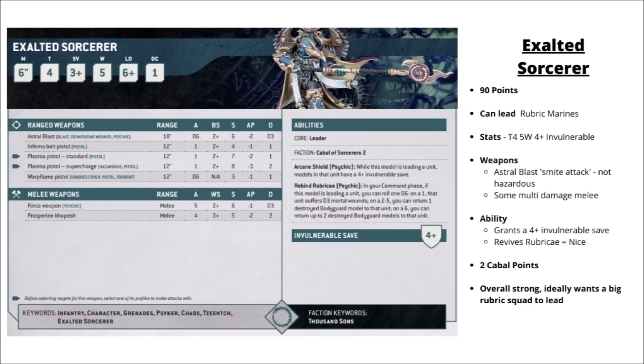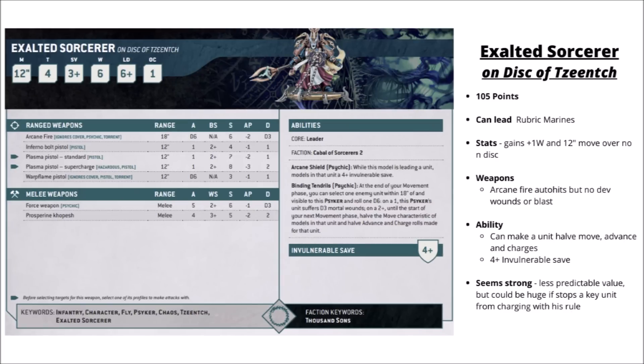The Exalted Sorcerer is 90 points. Most of the rest of the Thousand Sons characters can only go with Rubric Marines, making them kind of necessary if you want to run these. The Exalted Sorcerer is Toughness 4 with 5 wounds and a 4-plus invulnerable. He brings an Astral Blast smite-type attack with Strength 6, AP-2 and Damage D3, plus melee attacks. He gives his unit two fairly good buffs: Rubric Marines getting a 4-plus invulnerable save, and the ability to act as a medic, putting them back together by rolling 2-plus to raise one per turn. Overall a really quite strong sorcerer, fairly ideal on a unit of Rubric Marines heading towards midfield objectives to make them tougher and last longer.